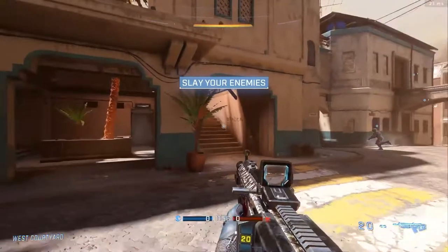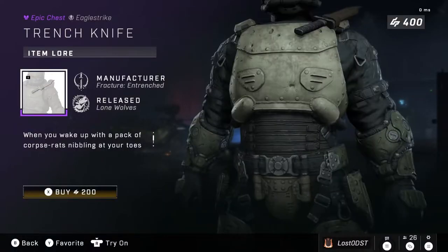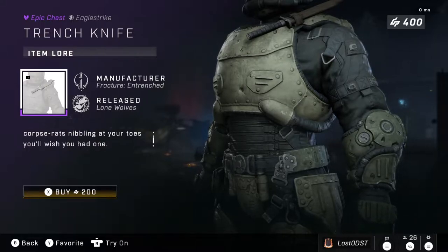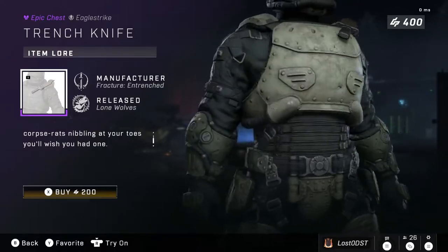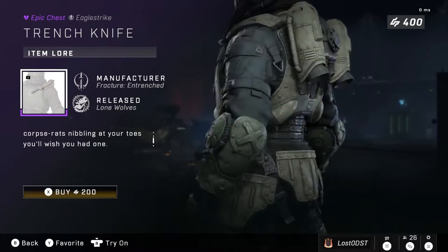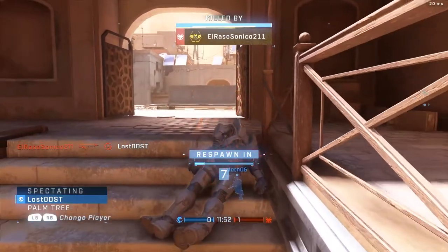On to the next bundle — the Trench Knife, which is literally just a knife on your chest. People seem to like having knives on their chest for whatever reason. This one costs 200 credits and it's only one item. I guess it's pretty fair, not much, but pretty cool.